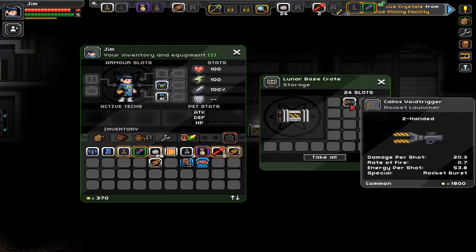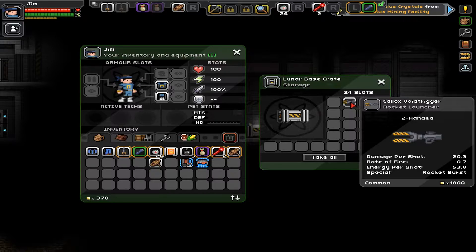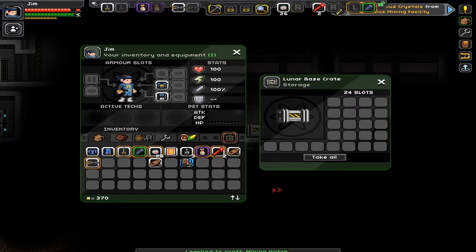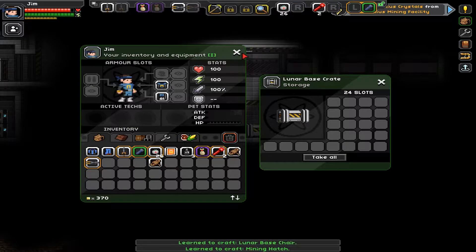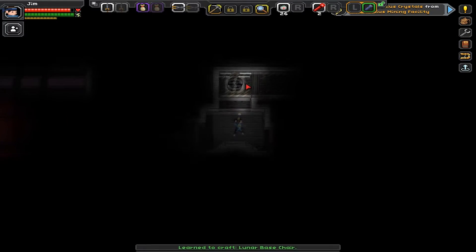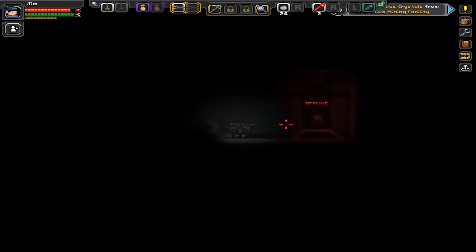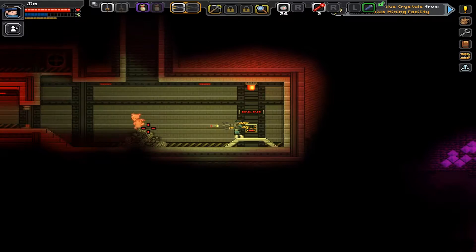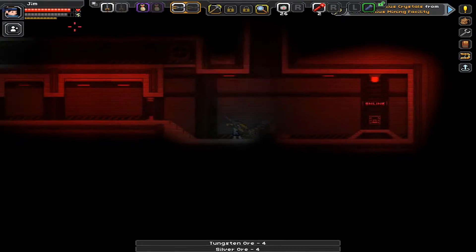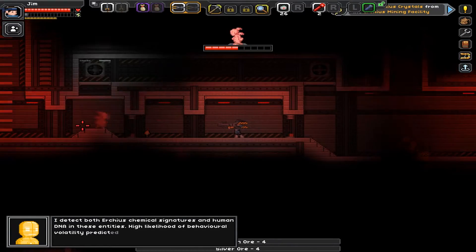So apparently the items are actually random gen. Remember how this crate was empty last time? There's a rocket launcher in it. I'm gonna take that. And we also got some blueprints — a mining hatch and a lunar base chair. Pretty cool. So let's go and run along. Look at this — we got a bazooka! How awesome is that? So apparently it takes energy to use. Thank you, dungeon, for giving us all we need to actually take these guys out.